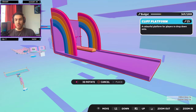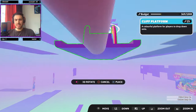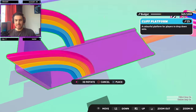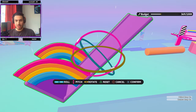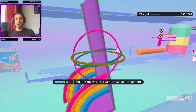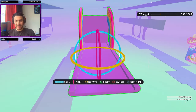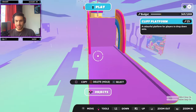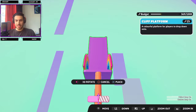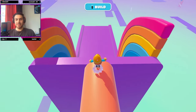Here's the Cliff Platform — a colorful platform for players to drop down onto. Look at the size of this! How should we place it? It's shaped like an L — if we rotate it this way, that's better. Let's tilt it and bring it down. It's a really big object but that looks good. Let's center it and zoom out — perfect! There are rainbows on the side as well, a nice bit of decoration. Let's see if this works — yes, people can just jump down and continue with the map.